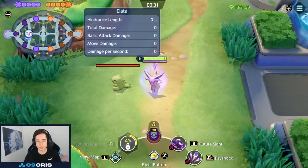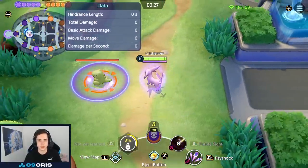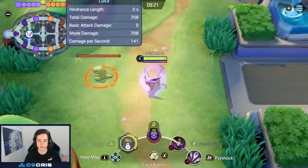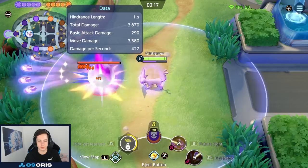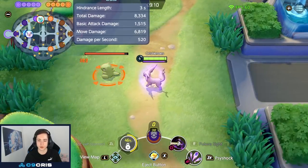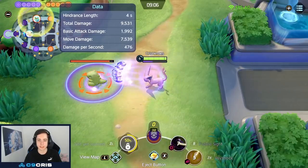On level 6 we pick up Future Sight, which locks onto a target — it's point and click. It starts dealing damage, and at some point it explodes for more damage. The cooldown can be reduced while Future Sight is on someone. Every basic attack and your second ability reduce the cooldown of Future Sight while it's active on the target. The cooldown only gets reduced if you hit someone while they're affected by Future Sight.